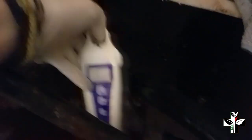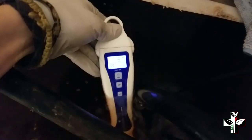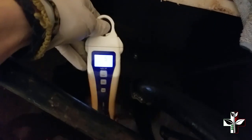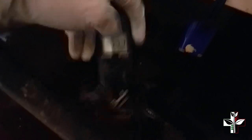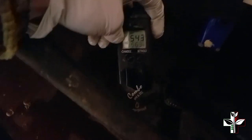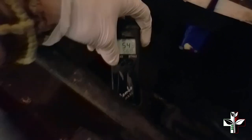Our pH right now is 5.7 — 5.8 would be nice but it'll probably climb there over the next day, so we'll leave it. Our PPM is about 521. The plants just got hit with 750 to almost 800 PPM last tank, so this tank is going to be a little dumbed down with a lot of enzymes — a lighter feeding.